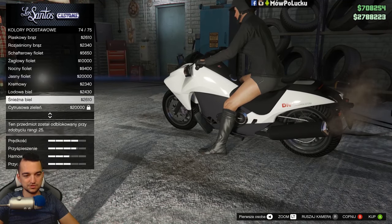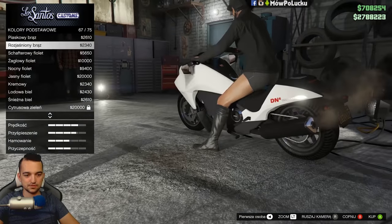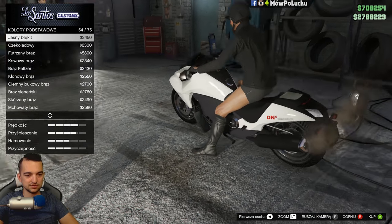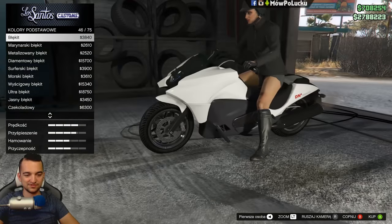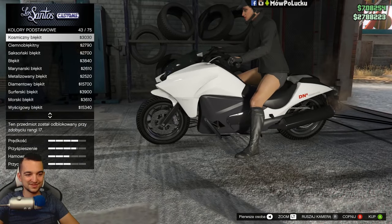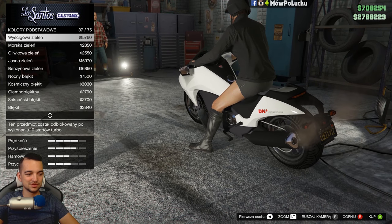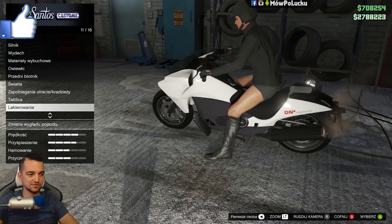No to co? Wybierzemy sobie jakiś perłowy. Chcę go właśnie takiego jasnego mieć. Podoba mi się w bieli, chociaż szybko się brudzi jak się jedzie po bezdrożach. Ale tutaj tego dodatkowego koloru w ogóle nie widać. Po pierwszy raz modyfikuję motocykl — ciekawe jak to wyjdzie. Tutaj dużo zrobić nie możemy w stosunku do samochodów.